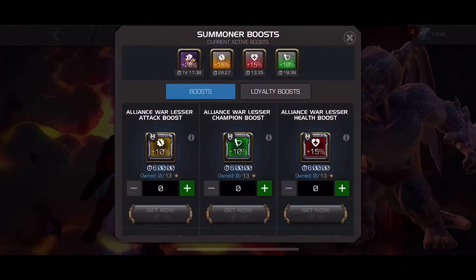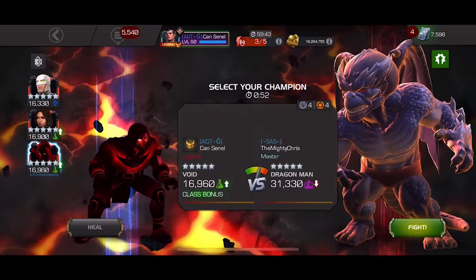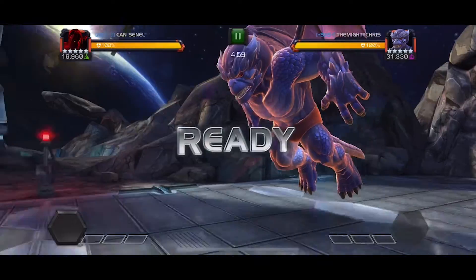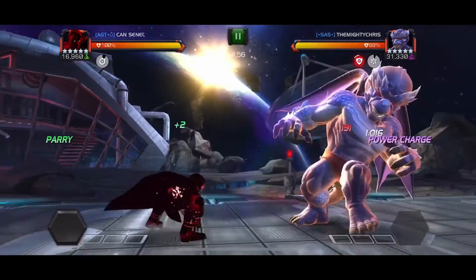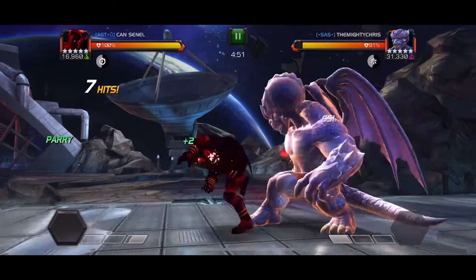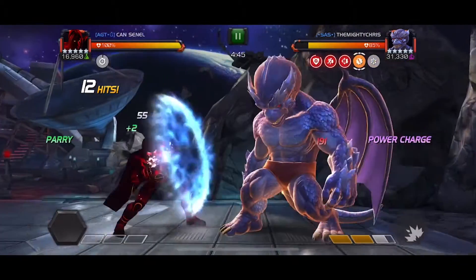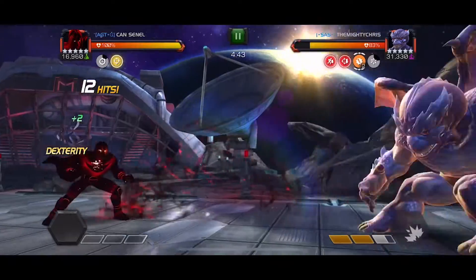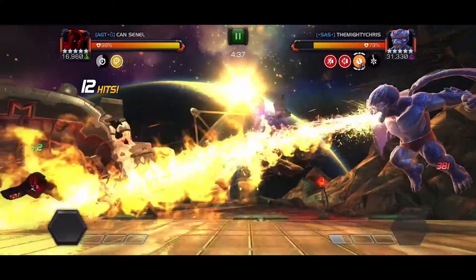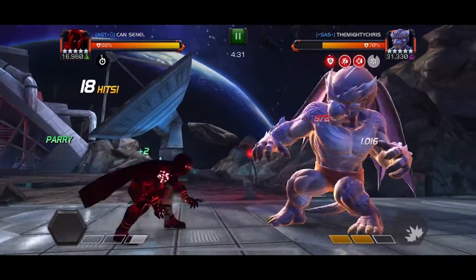It is Protect. Protect says if the attacker deals more than 300% of their base attack in a single hit to size large or x-large defenders, a protection shield is granted to the defender, reducing all incoming damage taken by 30%. It stacks up to four and intercepting an attack removes two stacks. And if we use a size large or x-large champion as an attacker, it removes the protection from size large and x-large defenders when they knock them down. So if we bring large or x-large champs, we have an advantage against them.